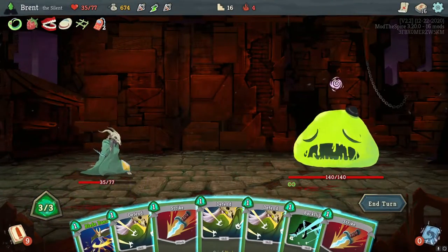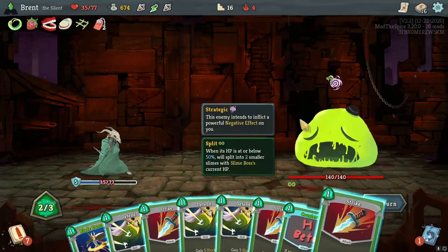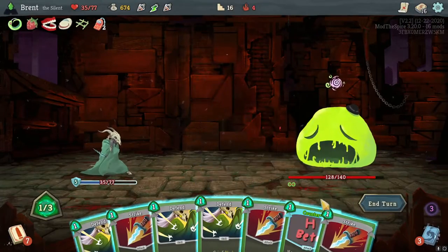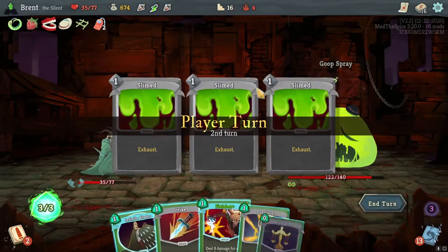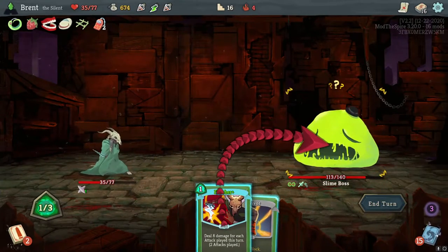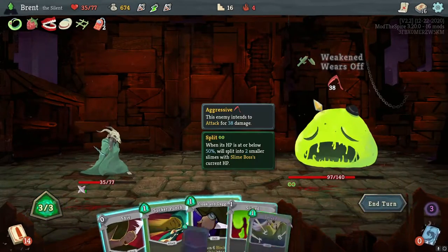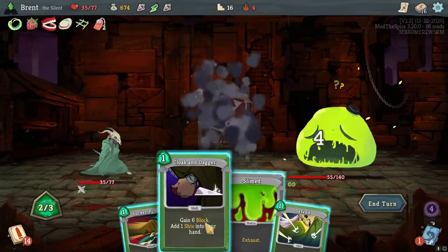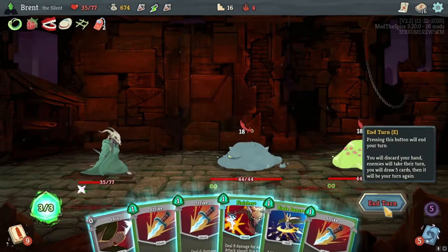Alright, hello Slime Boss — got that healing, pretty happy about that. Let's backflip first. Counter — not the card I wanted to see here. Counter would be good like two turns from now. Neutralize, strike, finisher. He splits — I probably won't split him honestly, unless I get counter. Oh there we go — that'll probably do it. Just the thing we wanted to use it for. And 244 is not terrible, not the best or not the worst.